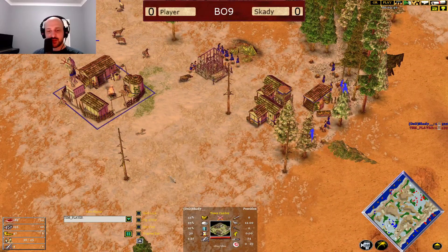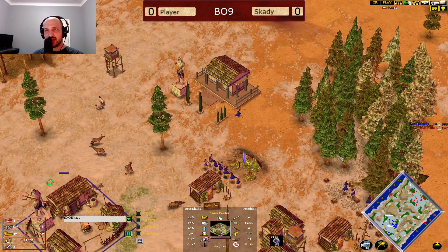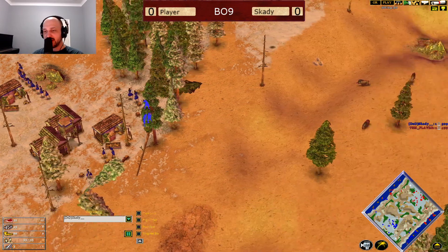We'll see what these guys are doing. The advance time still coming out for Scottie — this is really, really late. I think Scottie forgot to click advance here. You can see he's on 99% villager and he just forgot.